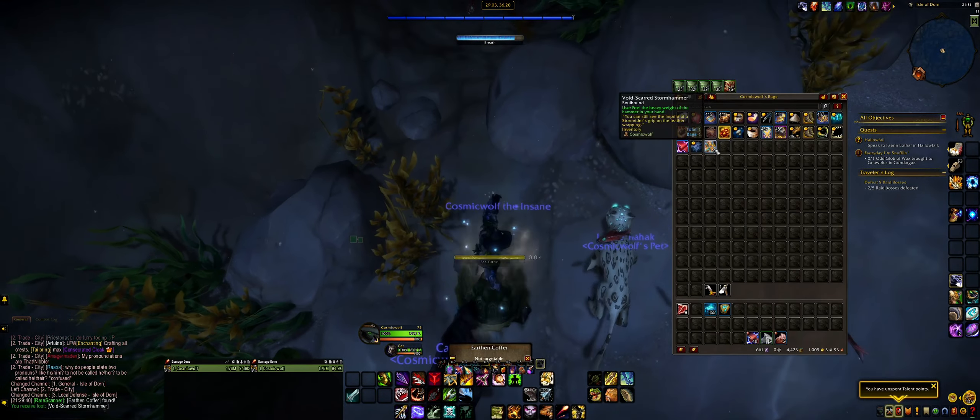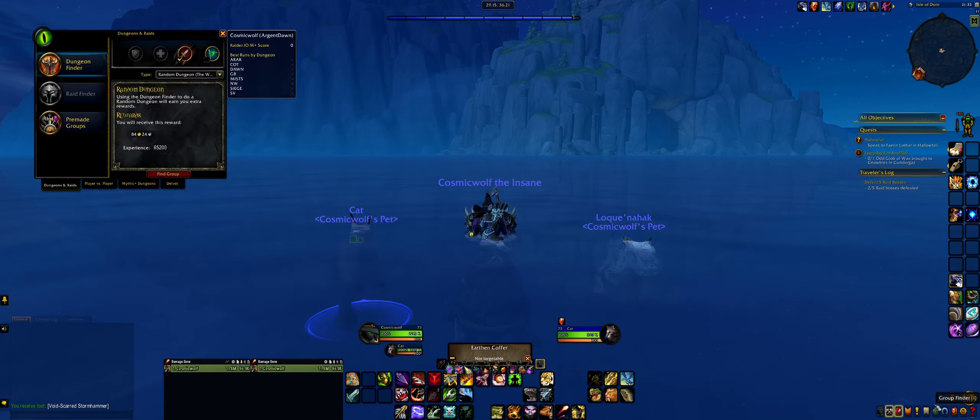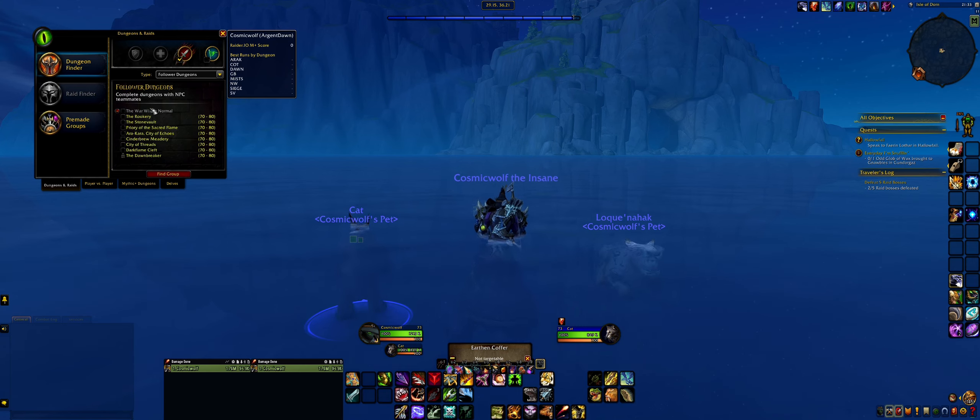Now we have the hammer and we are at the appropriate level. The next thing you should do is queue for a follower dungeon, because that's the easiest way to do it. You can do it with a specific dungeon with other people as well, but then you're going to have to ask them. So the easiest is to do it with follower dungeons. You're going to take the Rookery here. As you can see, the Rookery is available. I am level 73, but it can be done at 70 because the Rookery is a leveling dungeon. So just queue up for the Rookery.